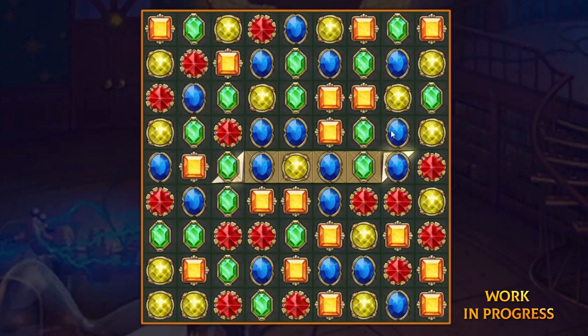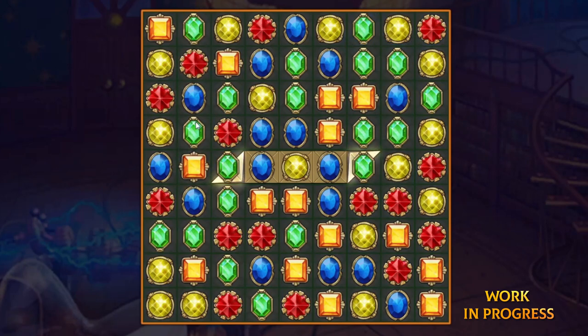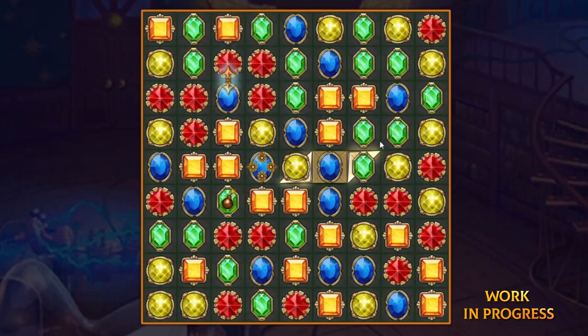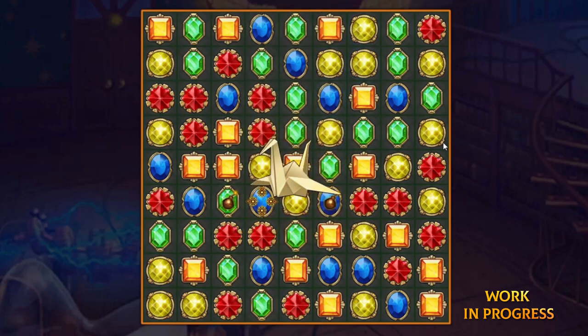The new update comes with new levels as well. We know how much you enjoy fun and challenging tasks so we hope you love this one too. Soon you will be able to fold an origami figure right while playing a match-3 level. Just match gems on the edges of the paper and collect all the origami pieces to complete the level. By the way, do you know how to fold origami in real life? What figures can you fold? Tell us in the comments!